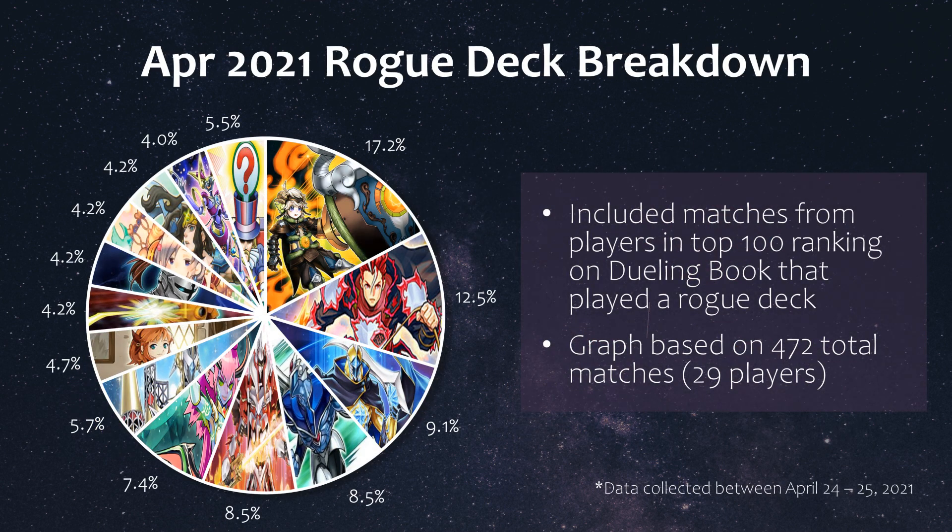So with that being said, this was the breakdown of the matches that involved rogue decks among players in the top 100 ranking on Dueling Book. This pie chart is based on 472 matches from 29 players that played a rogue deck, and the data was based on April 25th.